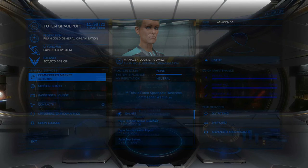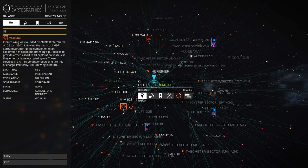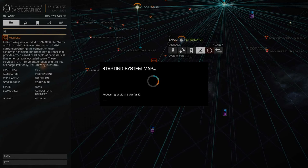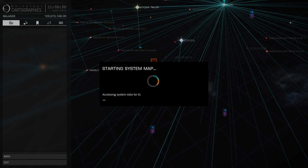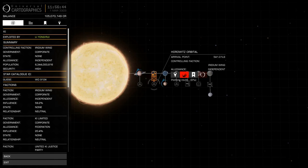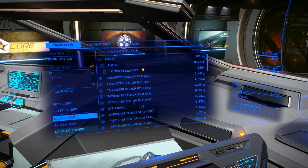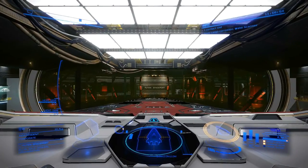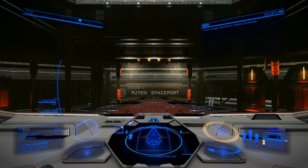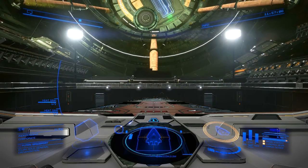Open up our star map. We can see any missions available have this orange icon next to them. So we're going to open up the system map and go ahead and plot our course to this particular orbital. And now we're launching from the station — you can see it's only one jump away, which is a quick, easy 60,000 credits.